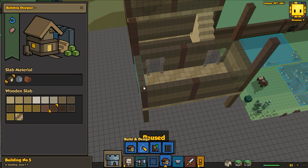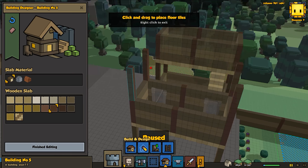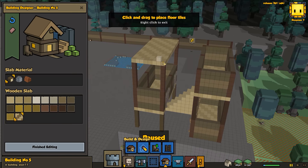Too bad you can't stretch and pull these like in other games where you could take one end and stretch it out as far as you want rather than placing every individual block when doing slab crafting. I know they're actually working on some of this stuff right now - working on ways to make it easier to build structures - so that's kind of exciting.